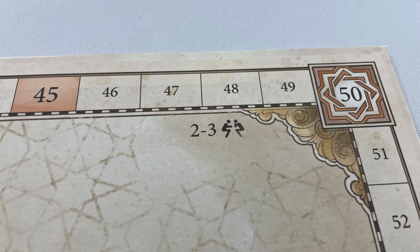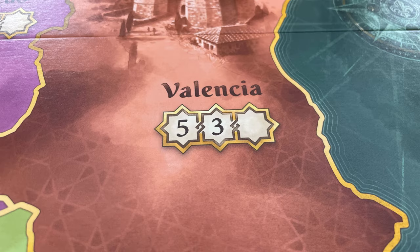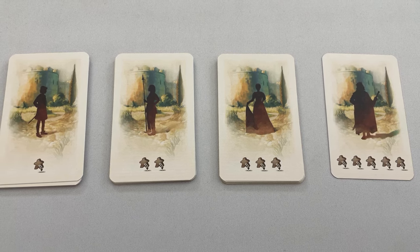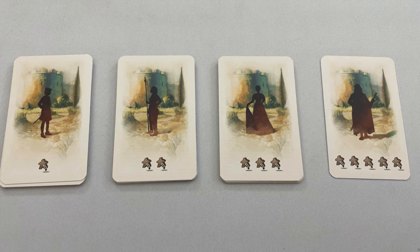For the 3-player game, there are very few changes. First, place the board on the 2 to 3-player side. All regions and the Castillo only award points for first and second. Secondly, and this is optional, remove the fourth stack of action cards, which will make the game a bit more competitive. And that's all the changes for three players.